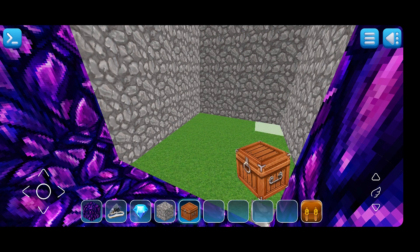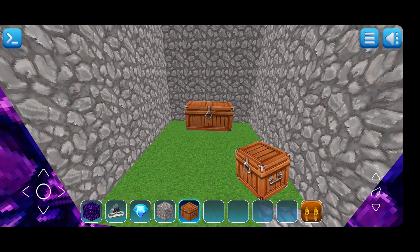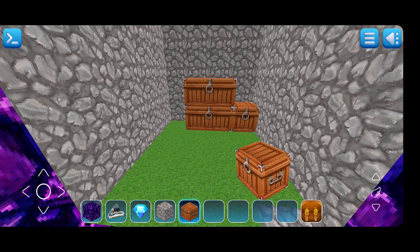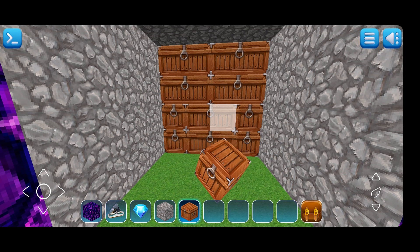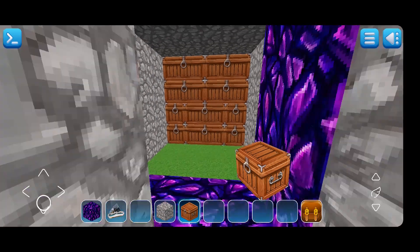I will bring another chest and keep describing along with it. This is my secret base. I need diamond, so I put it in the chest — and now my secret place is ready.